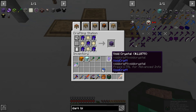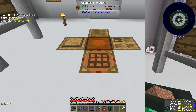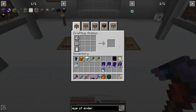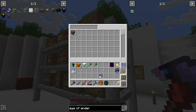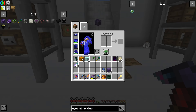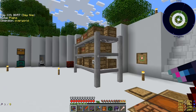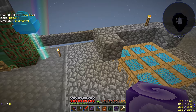Now we need to mix the end steel grinding balls with void crystals to make 14 void crystal blocks. We can only make 13 — are you kidding me, it told me to get 64 and now I need one more! So I had to go back to the End again. Got a whole lot more this time so it won't happen again. There is our 14th void crystal block.